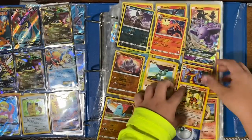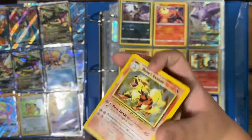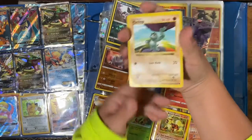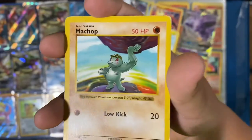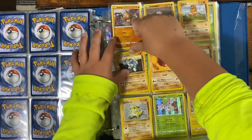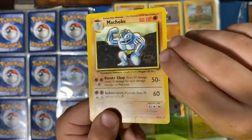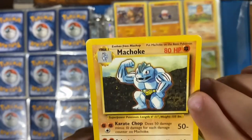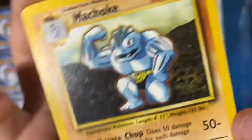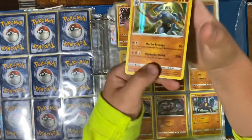I'll show you guys my Blaine's Arcanine Holo from Gym Challenge — I'm really lucky to have this card, it's probably one of my favorites. And then I got Machamp Shadowless. I'll show you the difference between a Shadow and a Shadowless: a Shadowless has no shadow right there. A Shadow Machamp — you can see there is a shadow. The card is worth more if it has no shadow because it's like a misprint. This card has a shadow, there is no logo in the corner, and that means it's Base Set.